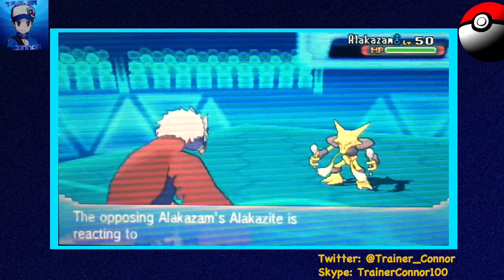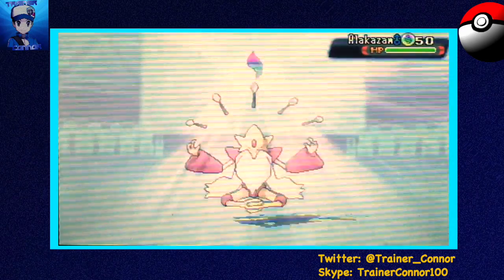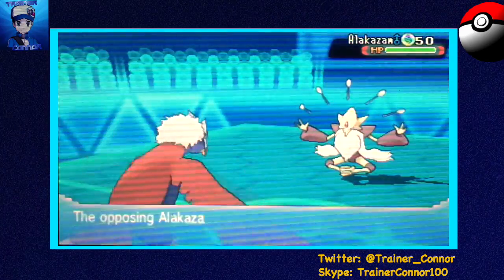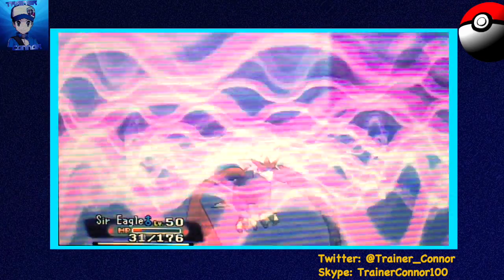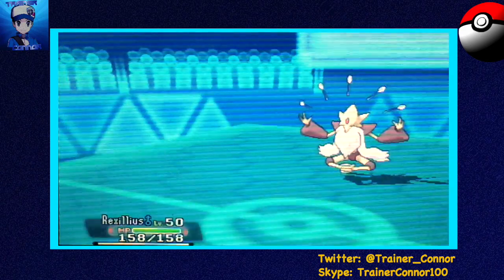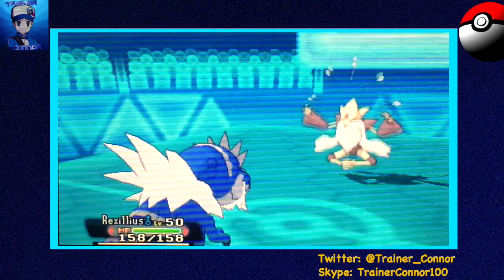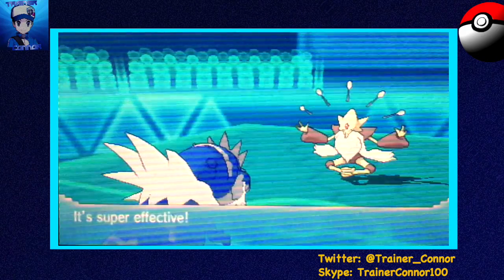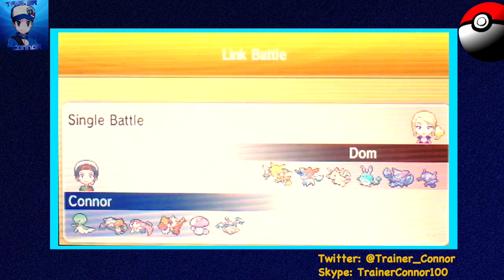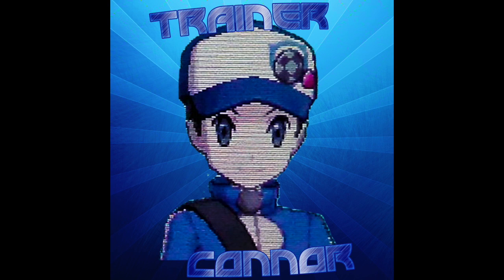Unfortunately for me, this Mega Alakazam is going to do some wrecking shop here because it has Sheer Force, which is really bad. I thought I could outspeed with my Choice Scarf Tyrantrum, but those moves KO and we lose. He had that Alakazam ready to go and was able to finish me off.